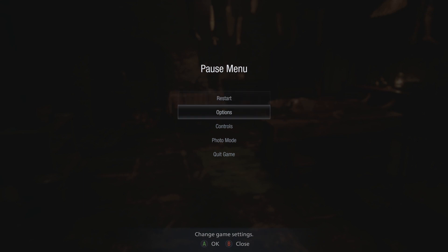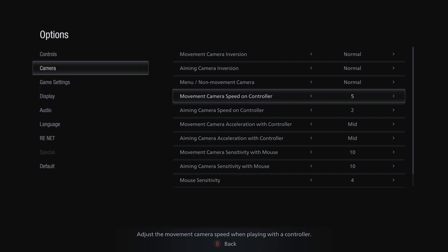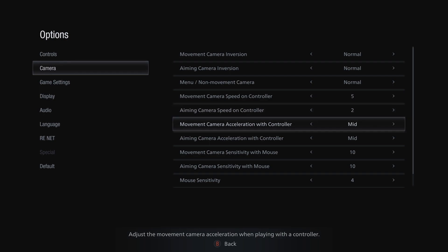So just hit start, go to options, go to camera. On default, the movement camera speed on controller is 5, and the aiming camera speed on controller is 2. The movement camera acceleration with controller is mid, and the aiming camera acceleration with controller is mid as well.